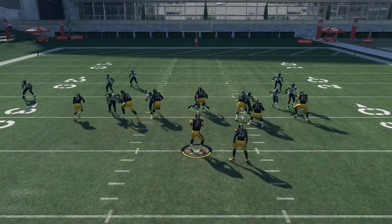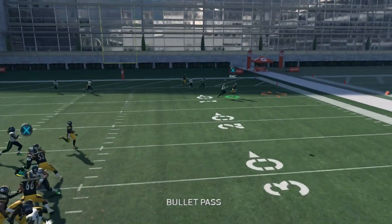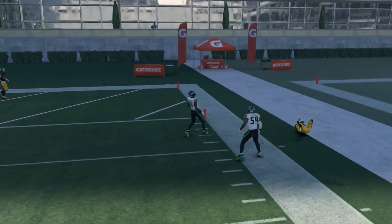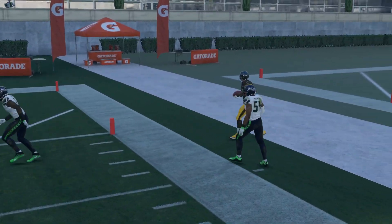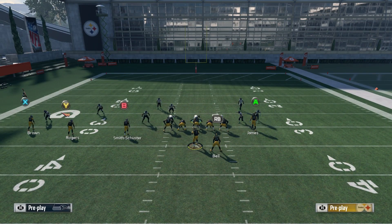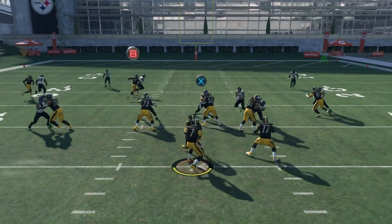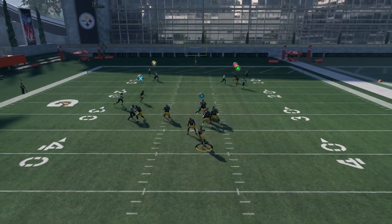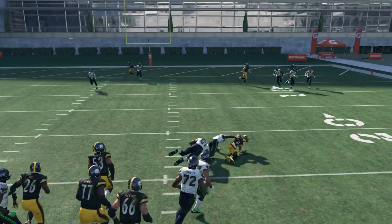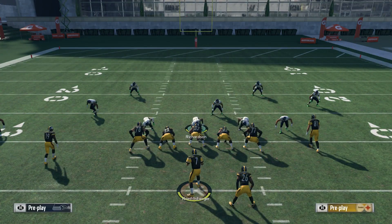Last but not least, we'll take a look at man defense. The crossing route is going to do a pretty good job against man, especially if you have a good route runner. The receiver we have there right now isn't the best route runner — we'd really be better off having someone like Antonio Brown there instead. Against man, you also have the in-route that's going to be an easy option for you too. There are a lot of options with this play.